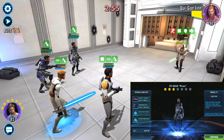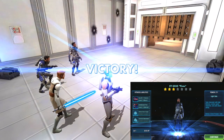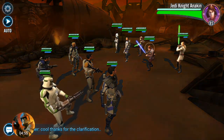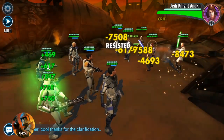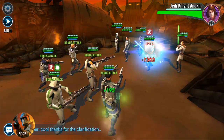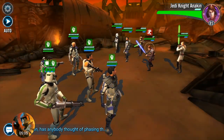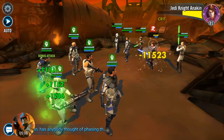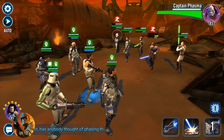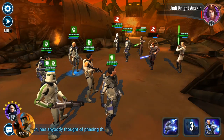I actually unlocked Fives through the Bronzium Packs on February 5th of 2016 — kind of funny it landed on the 5th day. If you can get 5 to 10 shards of him a day, combining Cantina, the hard battles, and Bronzium Packs, you might expect to get him to 7 stars around 30 days. But if you only get 5 shards a day, you might be looking at more like 60 days.